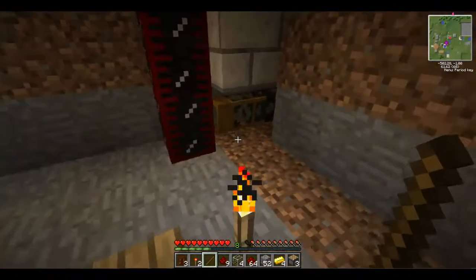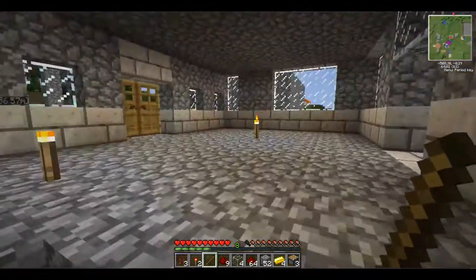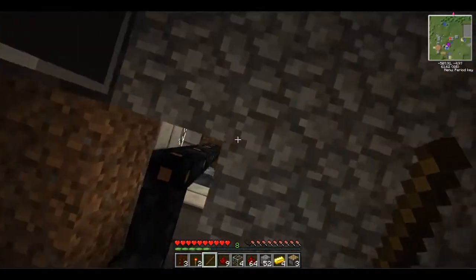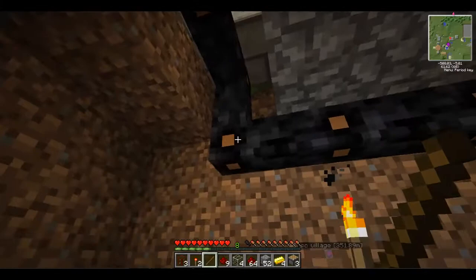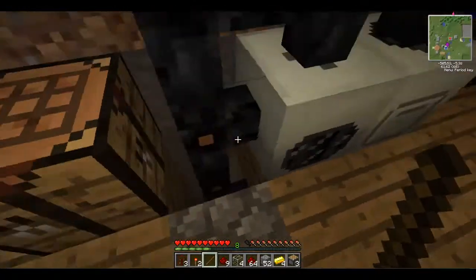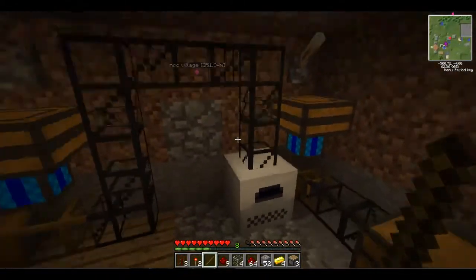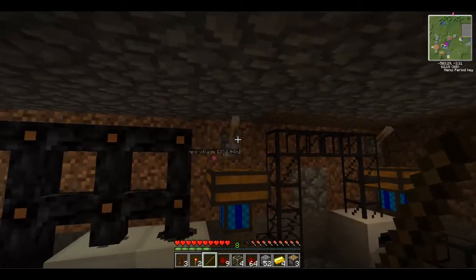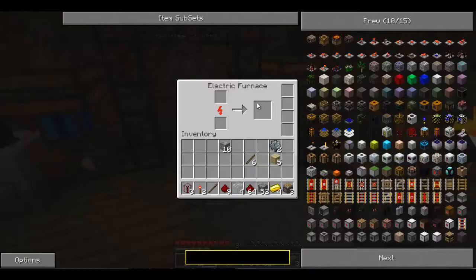Basically I'm going to be showing you guys how to refine oil. This is my underground machine area. I have four solar power panels and they power that bat box up there. I have copper insulated cable coming down going under here to my electric furnace. This is just to make double the amount of ingots — I put it all in the macerator, click this, and it pumps over into the electric furnace.